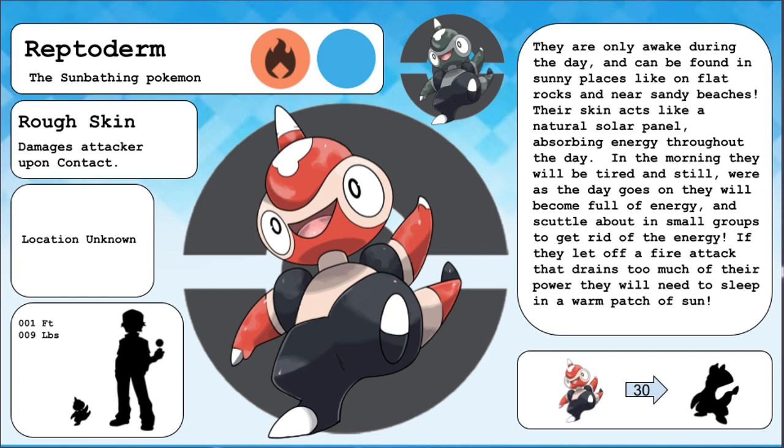Reptoderm, the sun-bathing Pokemon. They are only awake during the day, and can be found in sunny places like on flat rocks and near sandy beaches. Their skin acts like a natural solar panel, absorbing energy throughout the day. In the morning they will be tired and still, whereas as the day goes on they will become full of energy and scuttle about in small groups. If they let off a fire attack that drains too much of their power, they will need to sleep in a warm patch of sun.